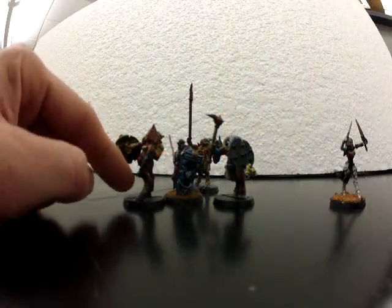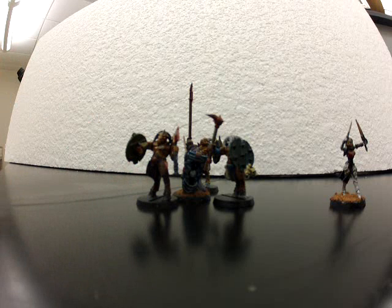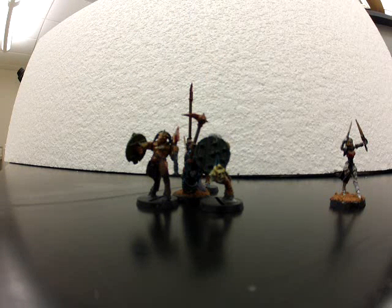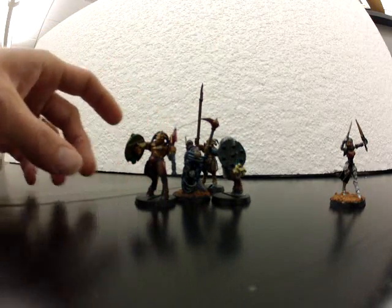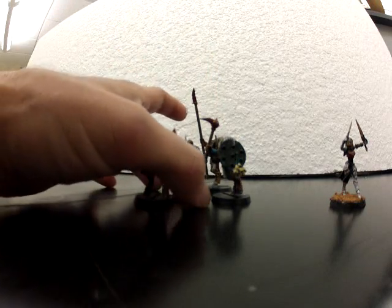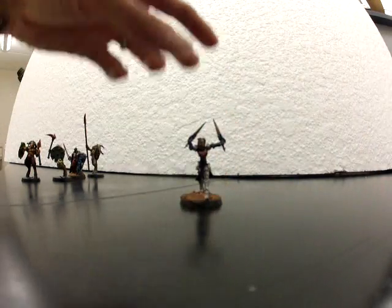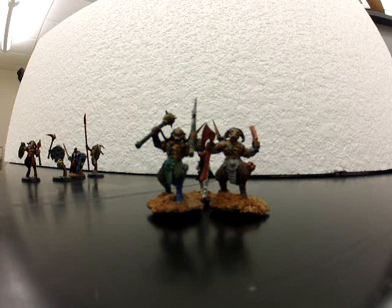How do these work? A power axe gives you AP2 — bye-bye terminator — and strength plus one, so that Crusader will be strength 4. A power maul gives you strength plus two at AP4, so it doesn't ignore terminator armor, but at strength 4 he can do more damage and knocks his opponent down to initiative one after they take a wound. The power lance works like the axe in that it improves strength, but it's AP3 on the charge. For the Death Cult Assassins, did something similar — so we've got a girl with swords, but alternatively you could have Death Cult Assassins dual wielding other power weapons.